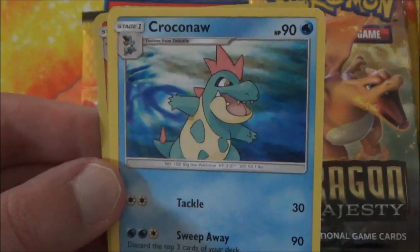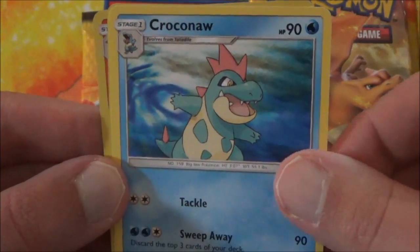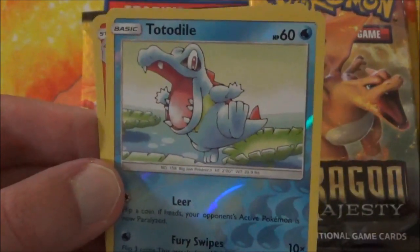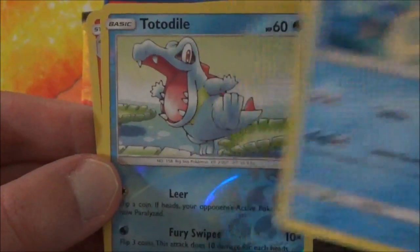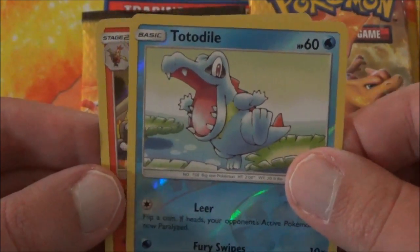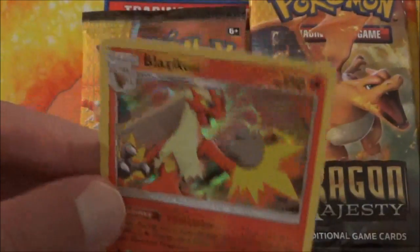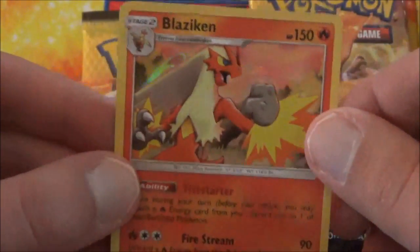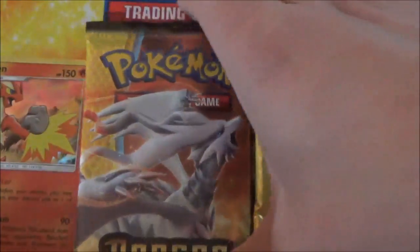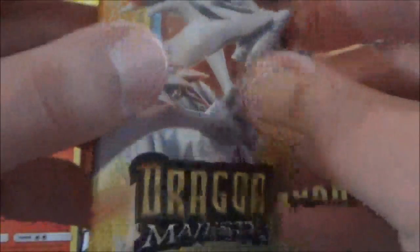And we have a Croconaw. Our Reverse Holo this time is a Totodile — so we go from Stage 1 to Basic. And this time it's a Holo Blaziken again. It kind of matches the mat I'm using, which is pretty cool. So we're going to go on to our Reshiram Pack.